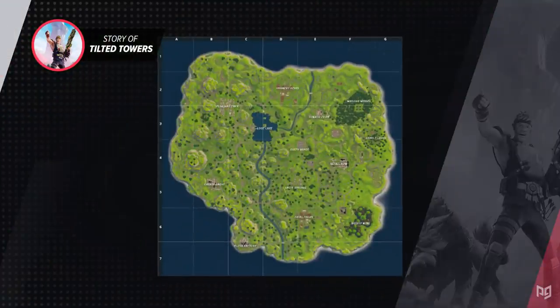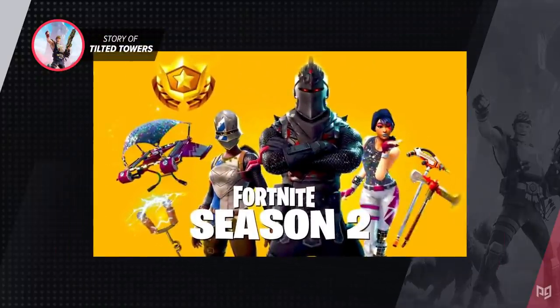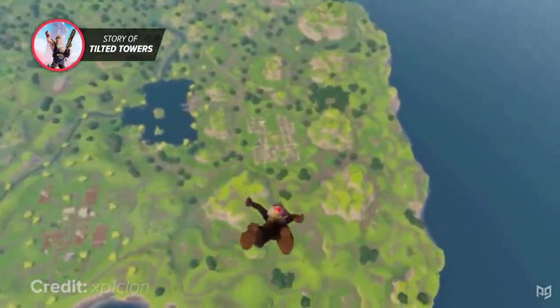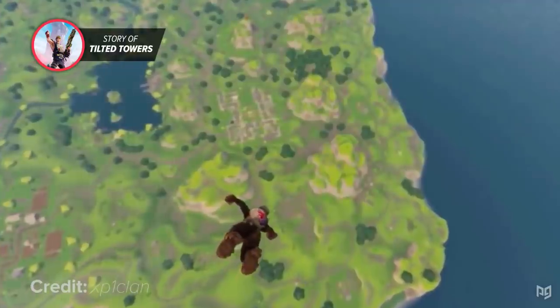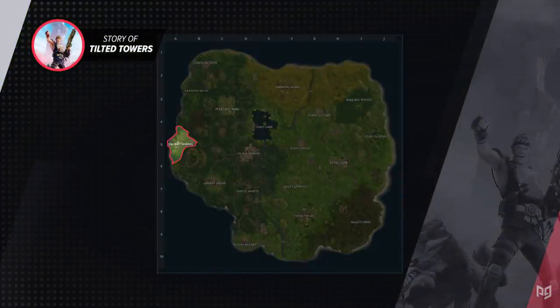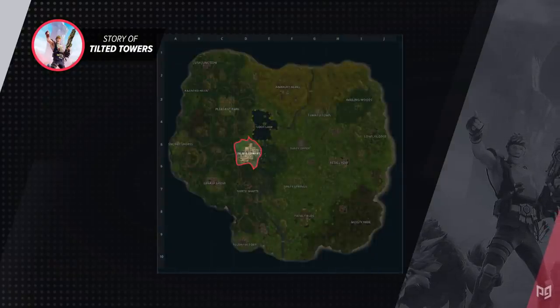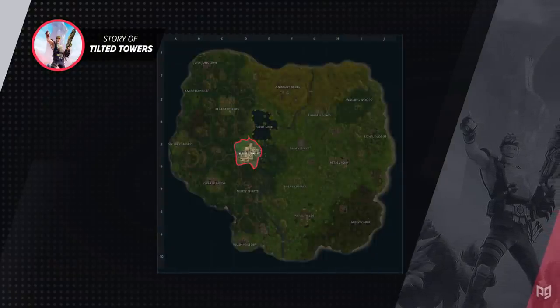This basic form stayed until the 17th of January 2018, when Fortnite was updated with Season 2 — perhaps the biggest update Fortnite had ever seen. A ton of new areas were added: Snobby Shores to the far west, Haunted Hills and Junk Junction in the northwest, Shifty Shafts just east of Greasy Grove, and of course, Tilted Towers right near the center of the map below Loot Lake.